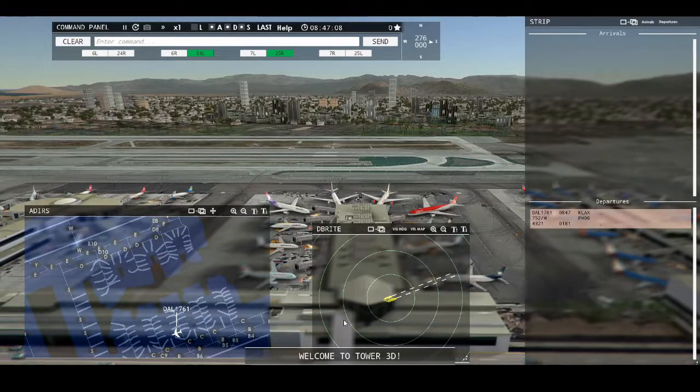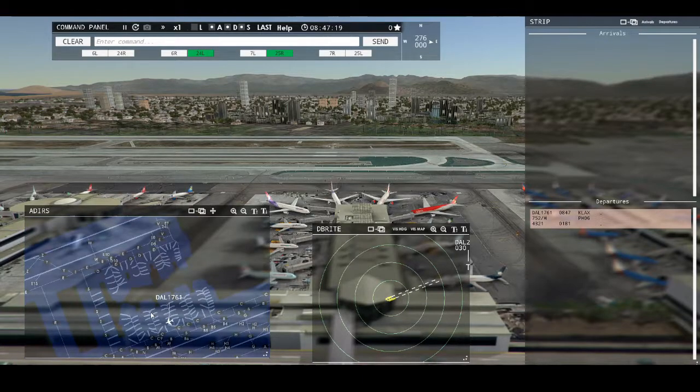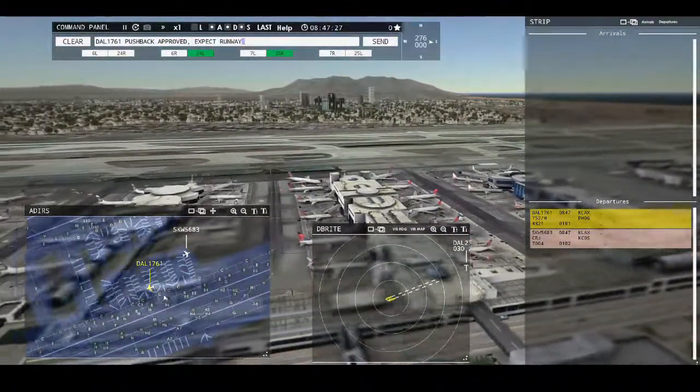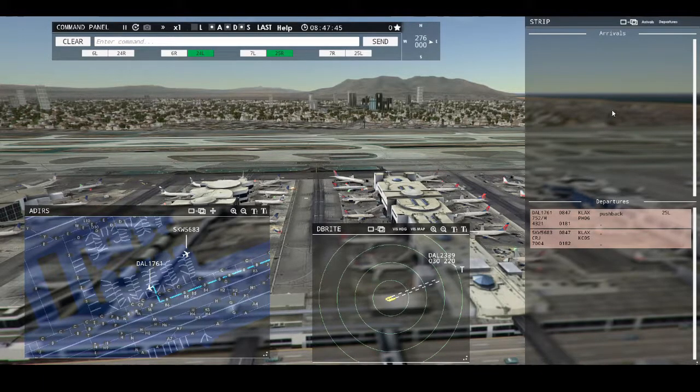Los Angeles Tower, Delta 1-7-6-1 requesting push and start. Got our first departure here. This is our ground screen right here, our arrival and departure screen. Los Angeles Tower, Sky West 5-6-8-3 requesting push and start. Delta 1-7-6-1, pushback approved, expect runway 1-8-5 left. Here we go. We got our departure tickets here. Our arrival tickets will show up right here as we get arrivals coming in.